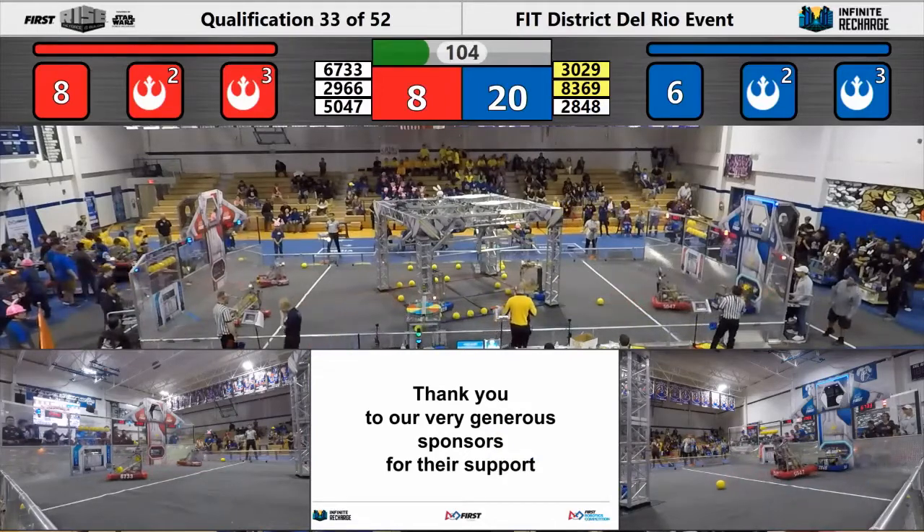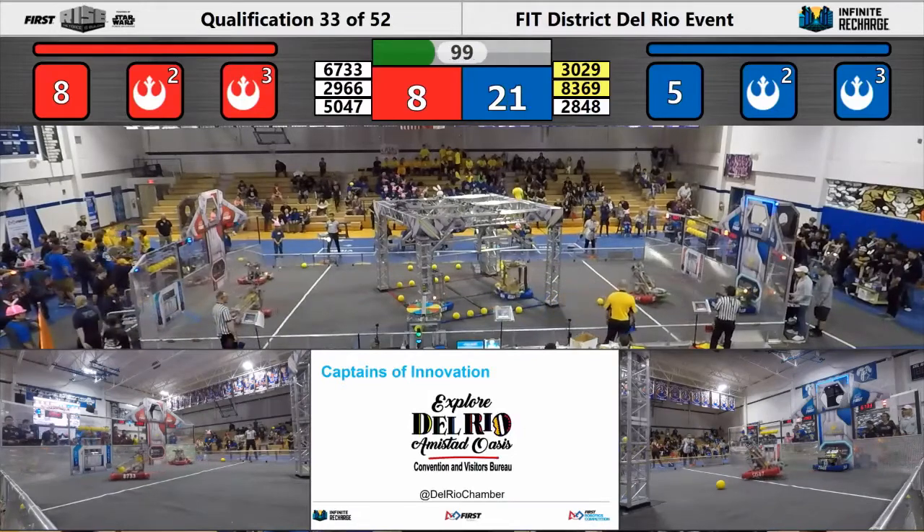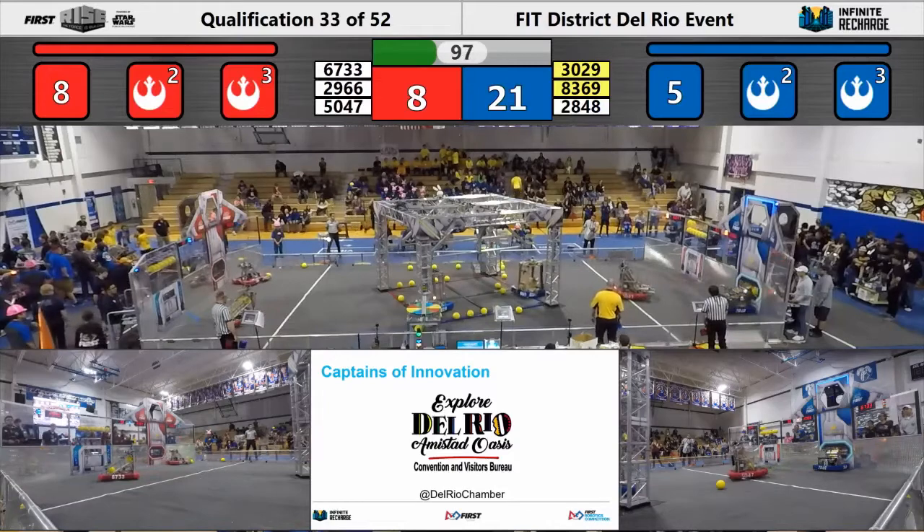Meanwhile, 28-48 is sticking with the guaranteed points down at the bottom port. Those are the Rangers playing it smart. And the Blue Alliance is up 21-8 now.